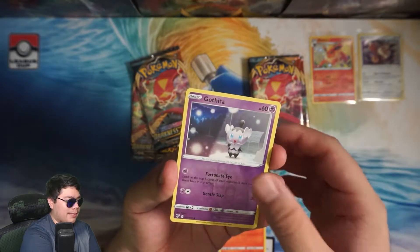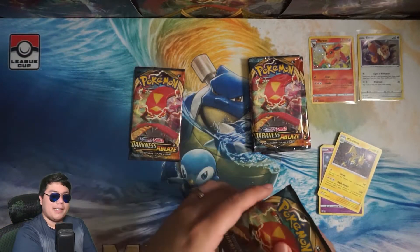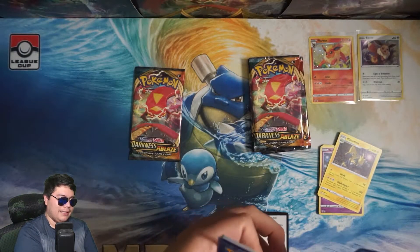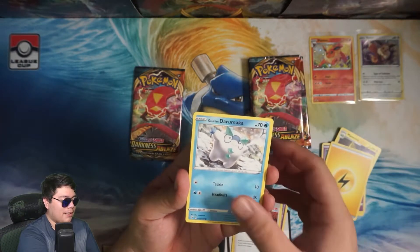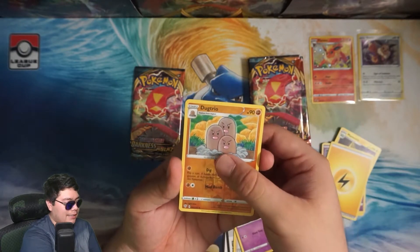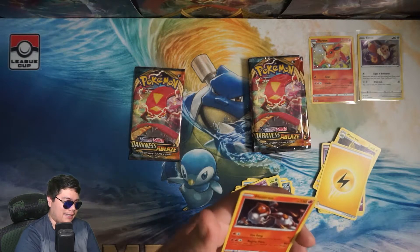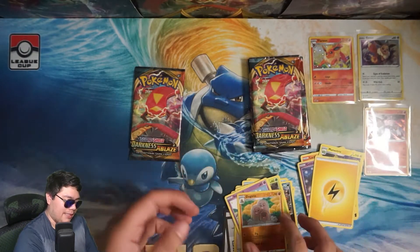We have Larvesta, a Gotharita Reverse, and a Manectric — showing us that we are not getting any pulls today, at least so far. Maybe our luck will change. Darkness of Blaze has been showing us that luck can change drastically, but maybe it can drastically go back to what it was before as well. Next pack: Fletchender, Gotharita, Kabu, Darumaka, Lavatar, Nickit, Bounsweet, Snubble, a Dugtrio Reverse — and is there a pull at the end? It's a holo at least. It's a Heatran regular holo. Not too exciting; I already have like two or three of these, and based on his attacks, I don't think it's worth playing at all.